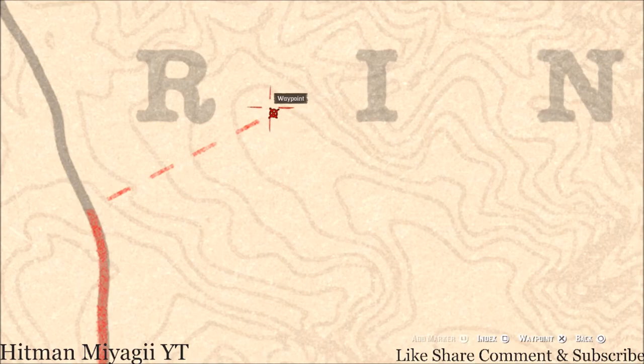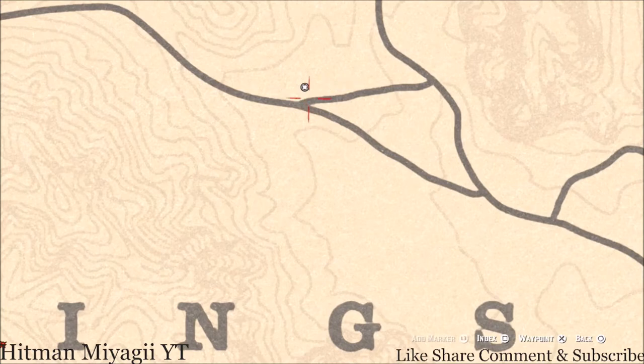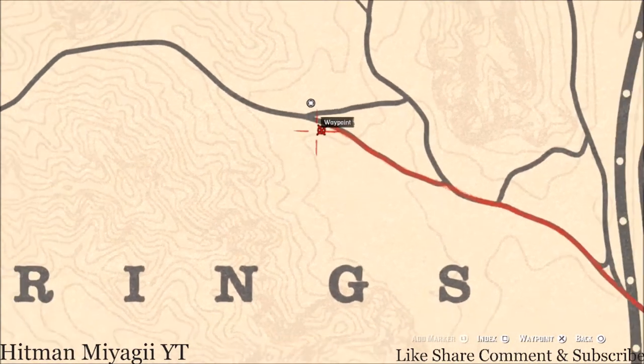Back up here — right across from Madame Nazar there's a wild rhubarb flower over here in this area. It is a flower, so make sure you look out for that too. It's right over here in this area, super close to Madame Nazar — look across the road from her.